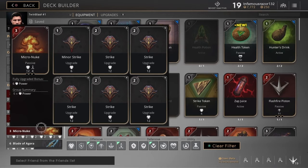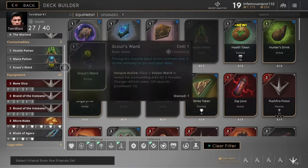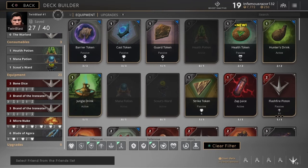Over that we're going to have a Micro Nuke loaded with one Minor Strike and about five regular Strikes — I like getting his regular power as high as possible. This also gives us 4% crit chance. After that we have the Blade of Agora with one Major Strike, one Minor Strike, and one Strike. This is situational: if you come in at level six with seven card power, you put in a Minor Strike to increase your power and you're set.